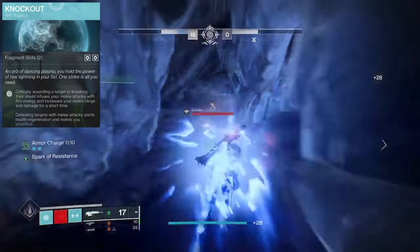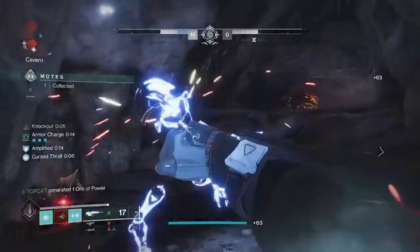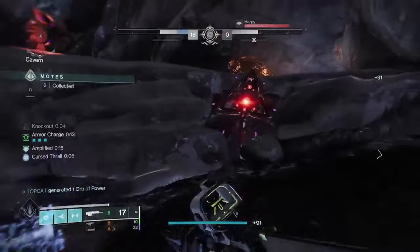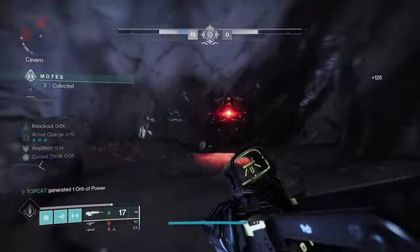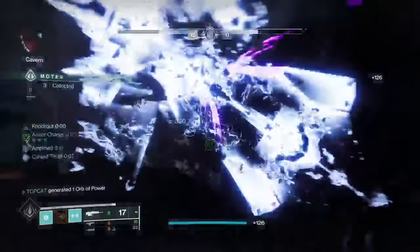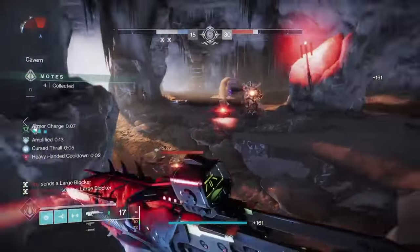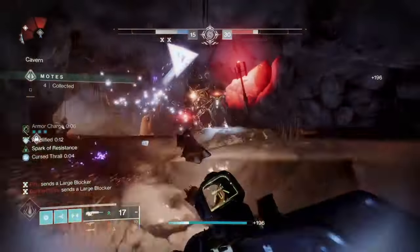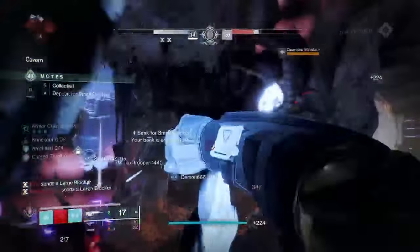Paired with Knockout, our melee range and damage will be increased. This also affords us health regen and importantly amplified. This will make those blinds larger, boost our handling and reload, but perhaps its strongest asset is the speed boost. Gambit is a race. My Titan's only running 30 mobility, but I'm as fast as Sonic and hit like the Juggernaut.